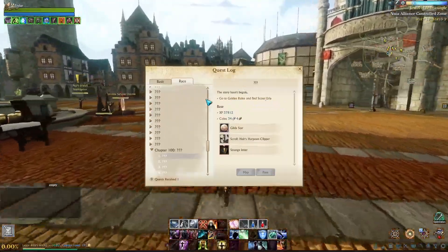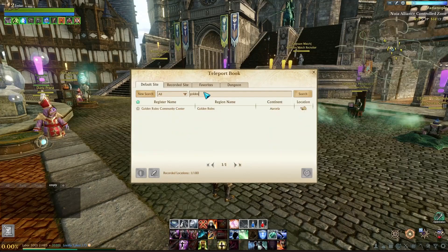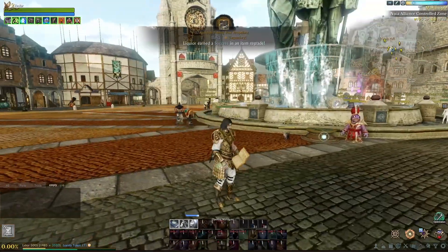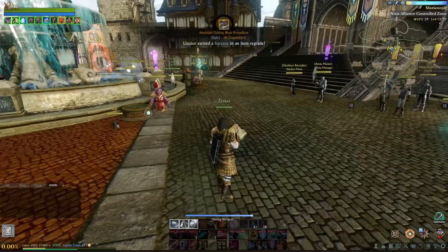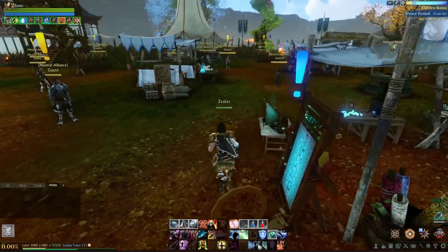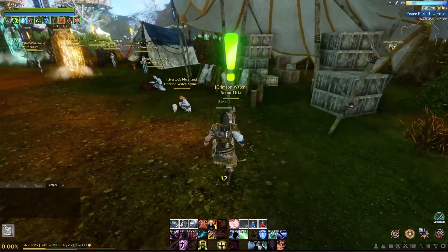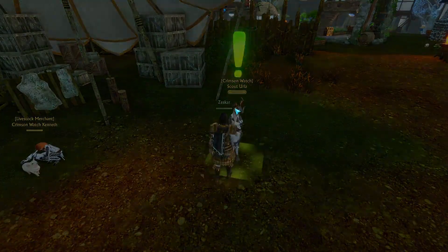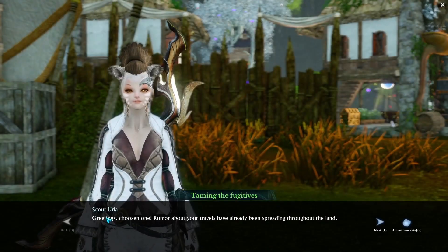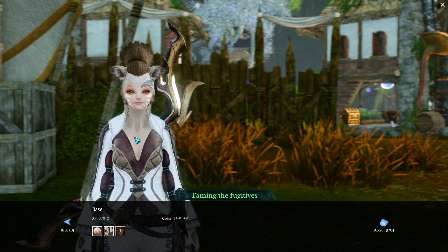We're going to find Scope Urla, so let's take a board to there. You can also ask for a donation if someone can board you — I usually do this and everyone helps here, very nice people. Open the board and set your way there. Once you're there you will find Scope Urla right here, so we're going to talk to her — greetings and so on — and take our quest.